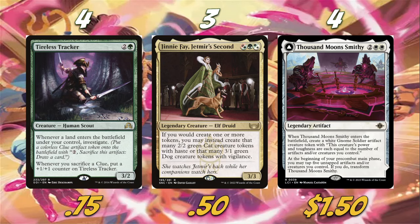The other card I want to talk about is Jennifey Jetmir, Second — a 3/3 for three mana. If you would create one or more tokens, you may instead create that many 2/2 Cats with haste or 3/1 Dogs with vigilance. Sometimes we don't want a Clue from investigating, we don't want a Treasure from Prosperous Innkeeper or Gala Greeters — sometimes we'd rather have a creature. That's why I really like Jennifey in this deck; it gives us the option to play more creatures instead of just clues.